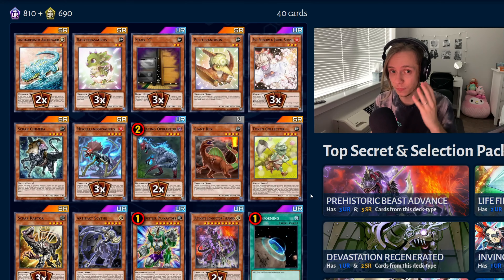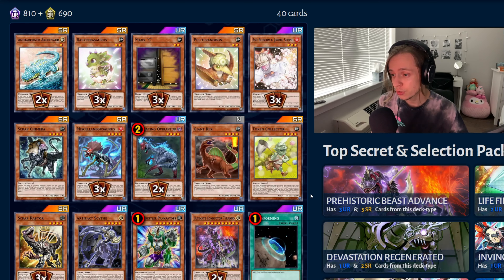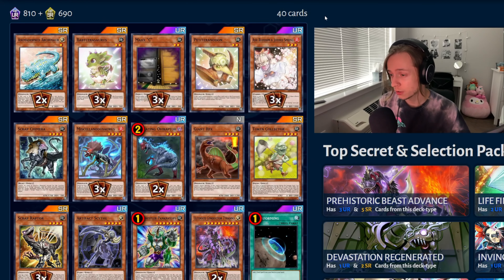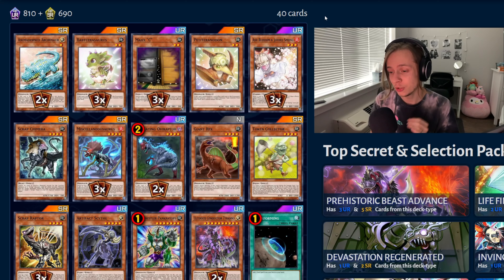Fourth place, we have Dinosaurs. In terms of the ratios of the Dinosaurs, this is realistically exactly how you would want to play Dinosaurs. I did have a Dinosaur deck at this time. Two Archasaur is perfect. Three Baby, three Maxi, three Ash. You have to play these. I've been saying this for so long, but you have to play three Maxi, three Ash Blossom.